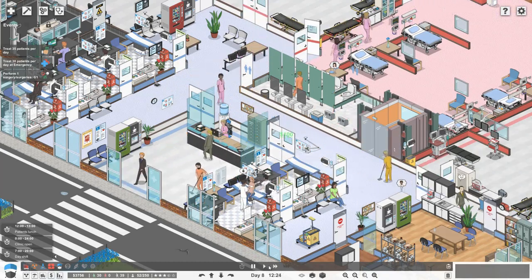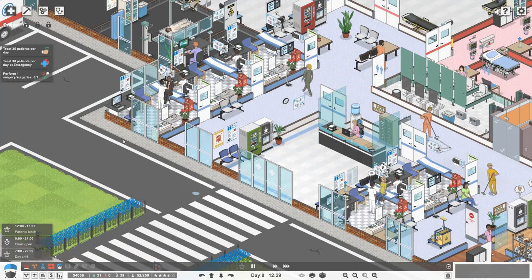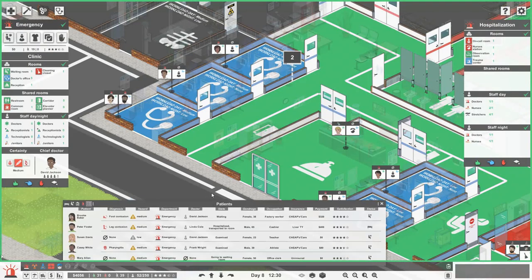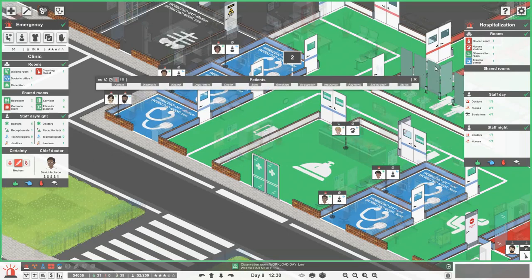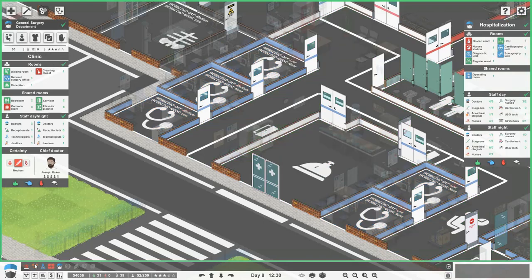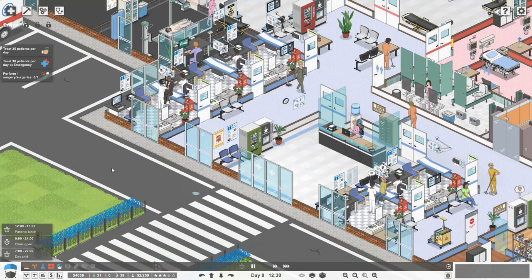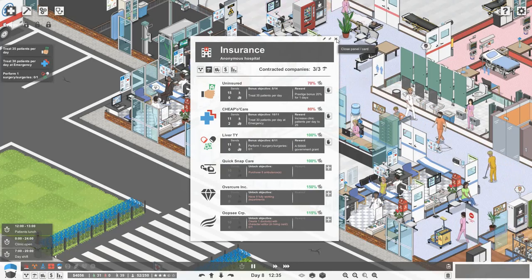We've done 30 patients and we need 30 per day from emergency. We've actually done 19 emergency patients and 12 at general surgery. We can definitely hope to hit the objective of treating 35 patients in general today, which gives a prestige bonus of 20 — that's cool.